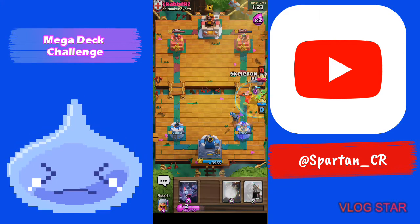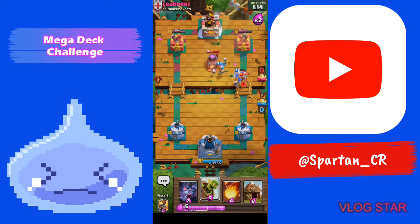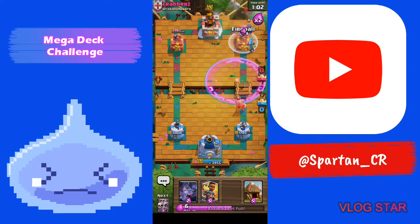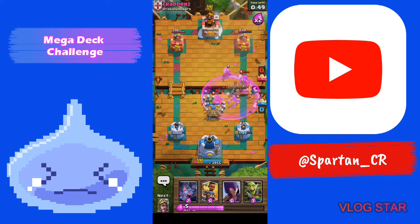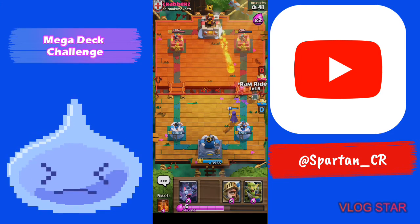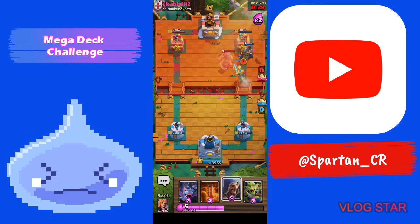He's gonna mirror the Heal Spirit, which gives us a huge green light to go with a Skeleton Barrel. He defended that pretty well, so we go with a Goblin Barrel — he's gonna have to Witch. Goblin Barrel and Skeleton Barrel are effective unless they have a spell countering them, so have plenty of those in your deck. I barely missed that Goblin Gang, so we go Witch — he Fireballs that — so we go in with a Ram Rider and Prince, and that should be tower. I secured it with Poison.